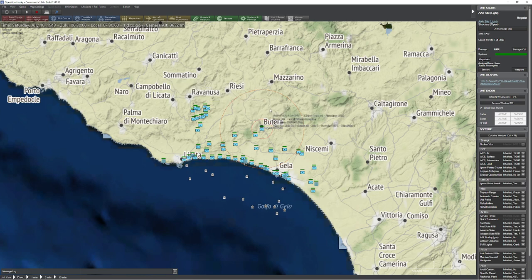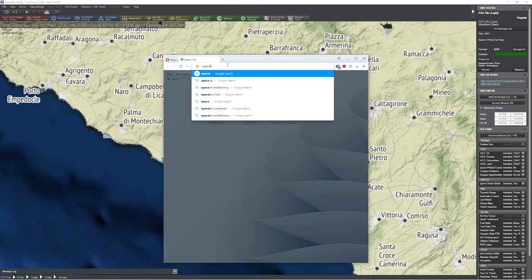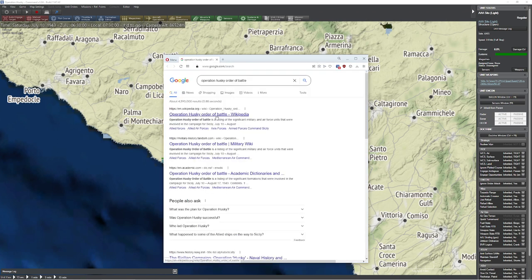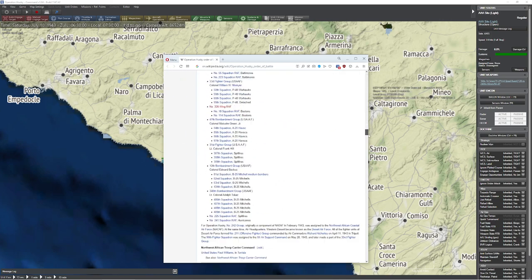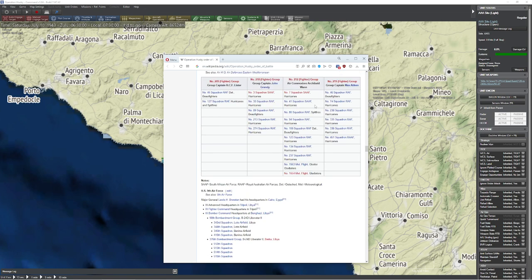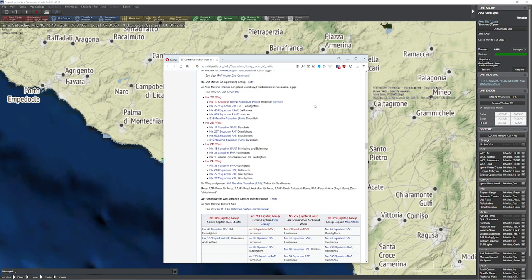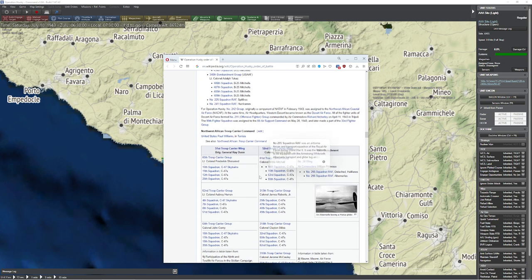So go ahead and save what we have so far. And now we have to get to the hard parts, which is research. Operation Husky Order of Battle. Let's go to the Order of Battle here on Wikipedia. And this is who's involved in the invasion. The problem here is we clearly are not going to simulate all these groups. Could we? Yes. But unless they're paying me by the hour to go through and label each and every one of these fighters, I don't think so.